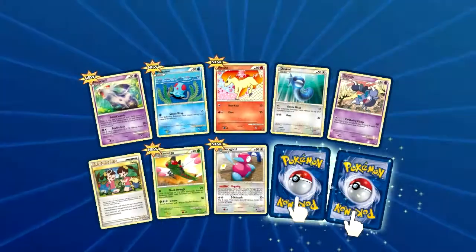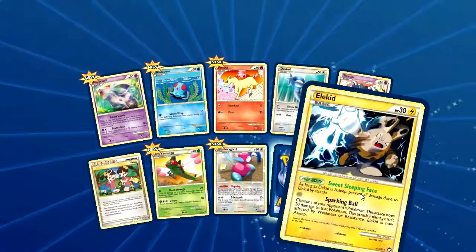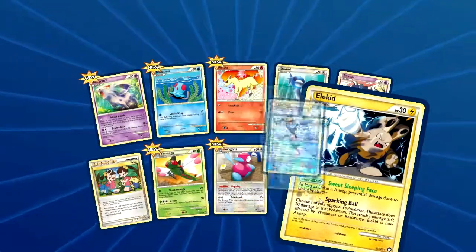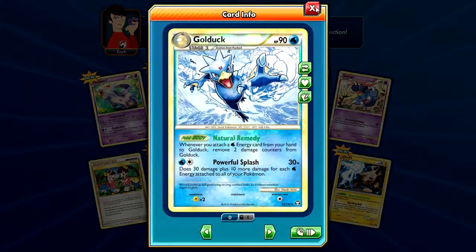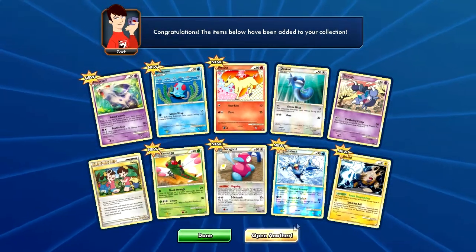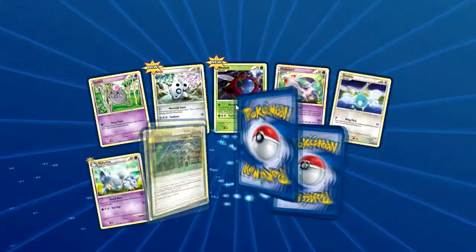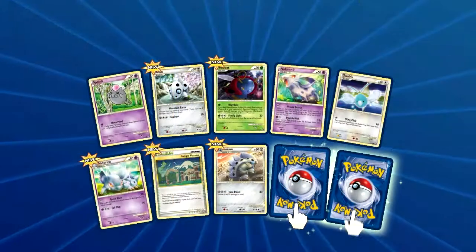Ooh, Twins. Regular Rare is Elekid, and our Reverse Rare is Gold Duck — that actually looks super cool. I like the art in this pack. This Volby looks really cool.